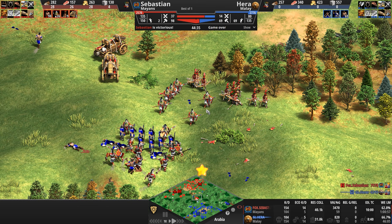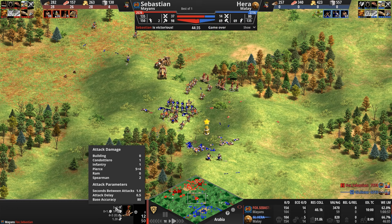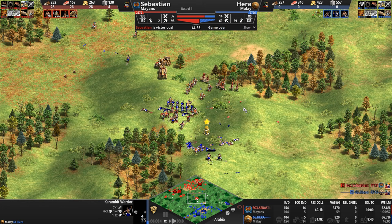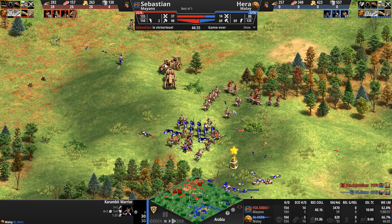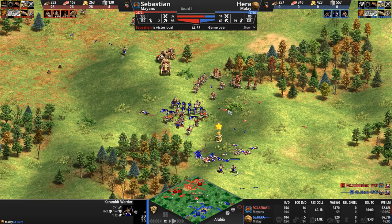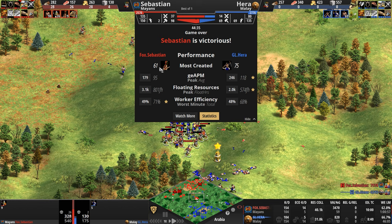Even the Karambits that tried to close in on the eagles melted because of the plumed archer's bonus of plus one. The plumes attack on a nine — the five armor of the Karambit reduces that to four damage, then add the bonus of five, but they still only have 30 HP. If they had 60 HP maybe they'd do a better job, but if they had 60 HP they wouldn't be Karambits. Ultimately the Mayan produces an army similar but better than the Malay and overruns them. Hera loses something like 40 units in the last minute alone.